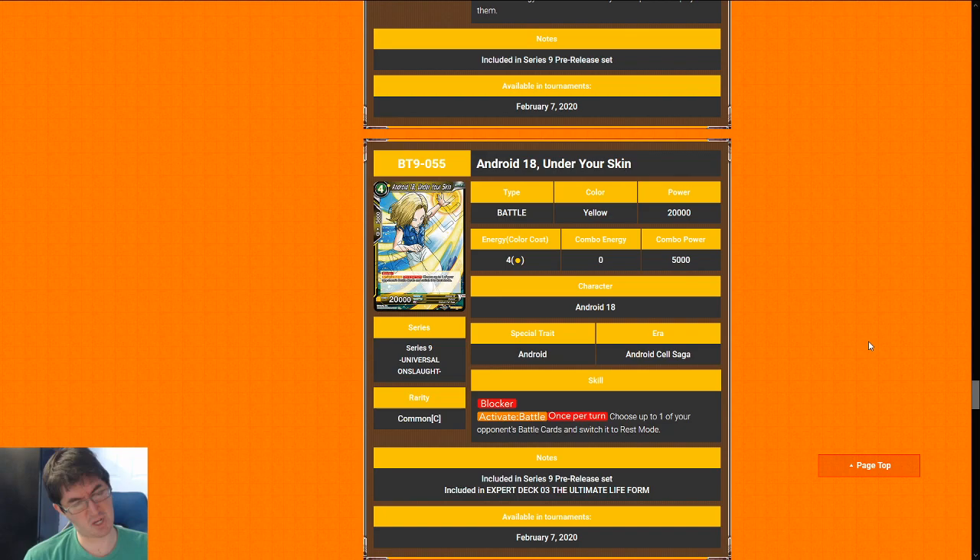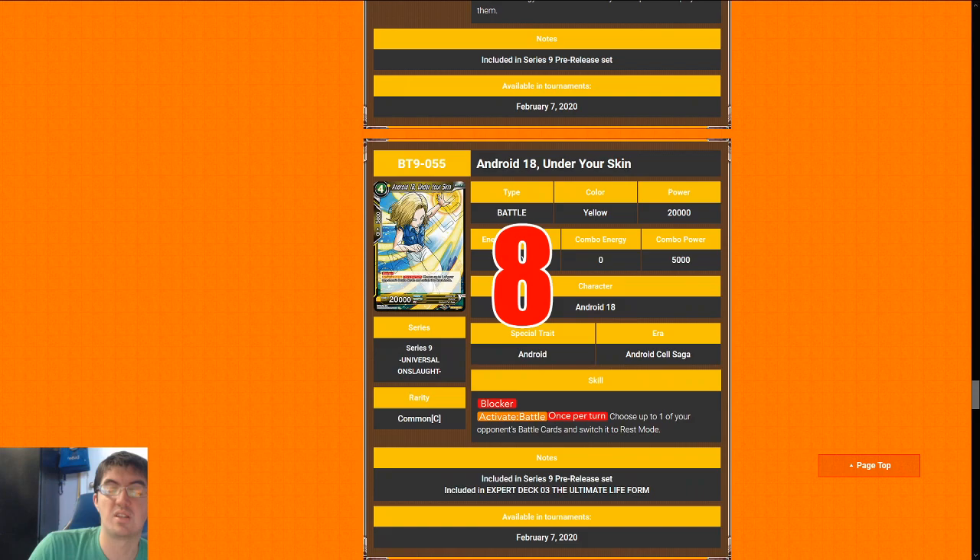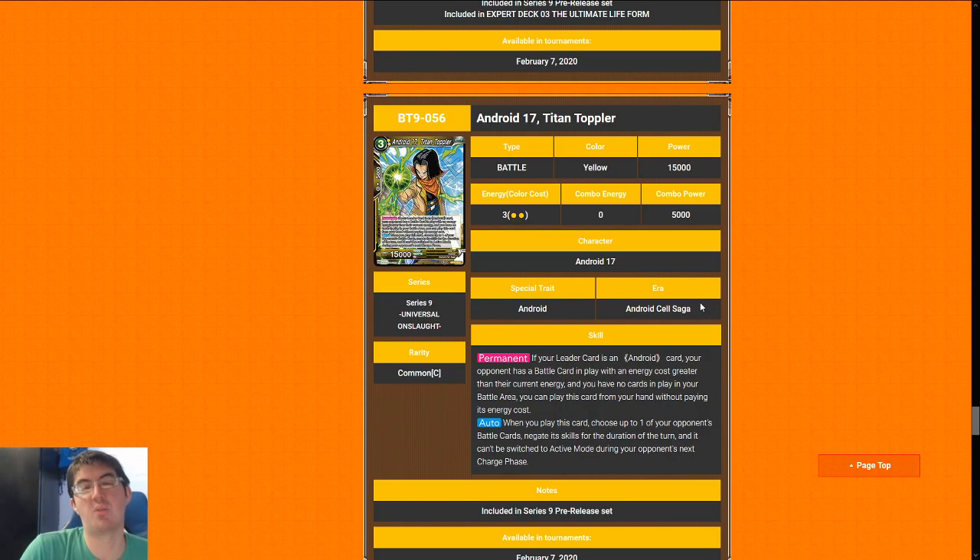Next up is Android 18, Under Your Skin — four-cost 20k blocker, like Belmod, great at defending life and pressuring the opponent's life, good stats overall. She has a really sick Activate Battle where you can switch one of your opponent's cards to rest mode — doesn't seem like much, but this gets past blockers if you sequence correctly, and can basically fog at least one attack a turn if your opponent miss-sequences. In the hands of a skilled player this card is very, very strong — a great value engine that will protect your life and let you steal games. I'm going to give this card an eight.